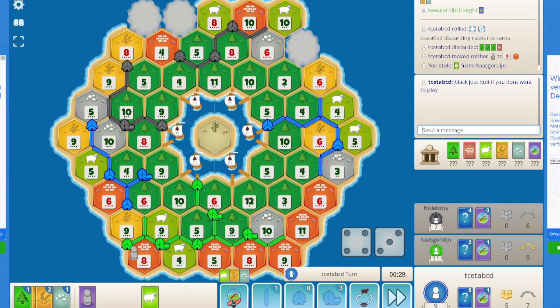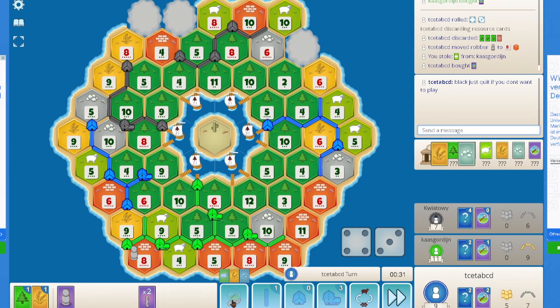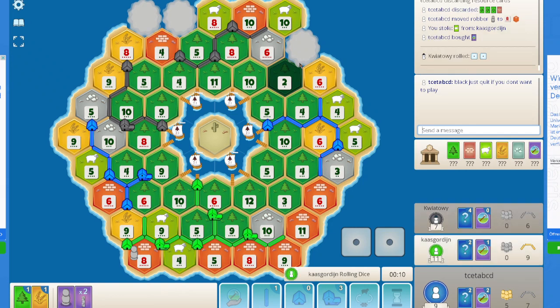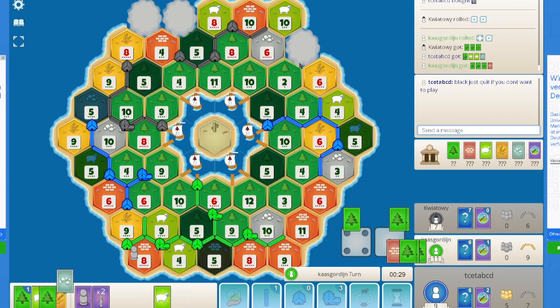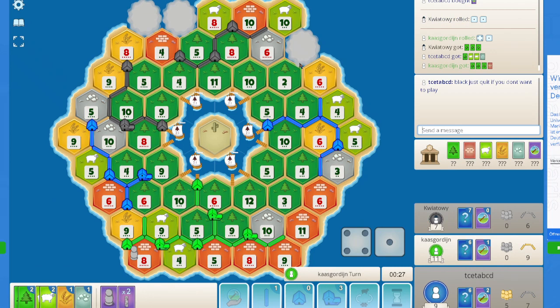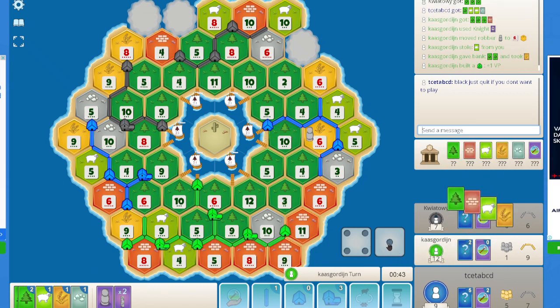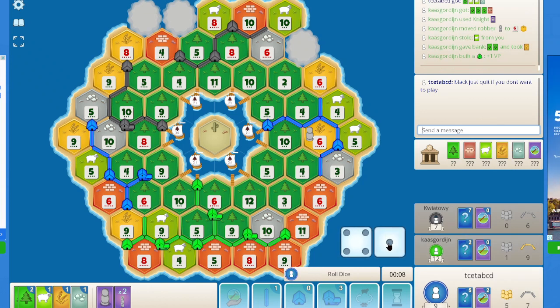I do get a sheep and now I get road building. So most likely I will be able to explore the fog tile on the top right, but it's still unfortunate that I haven't been able to pull any monopolies or Year of Plenty even after such a long time. It actually makes the game quite easy for green.